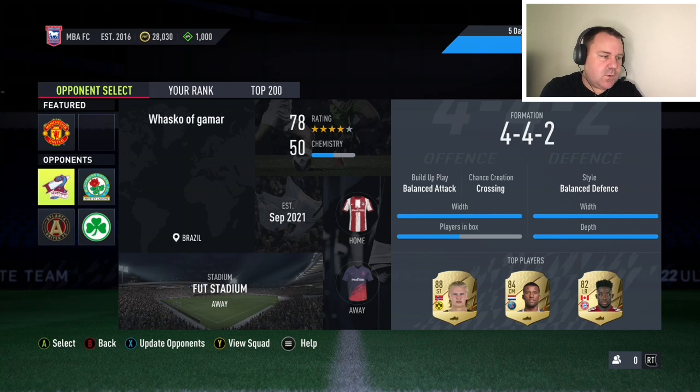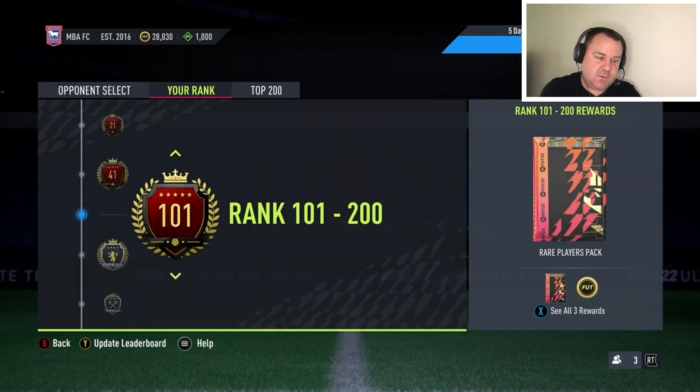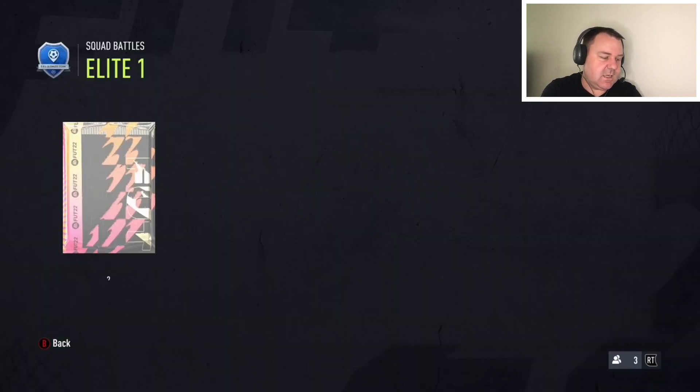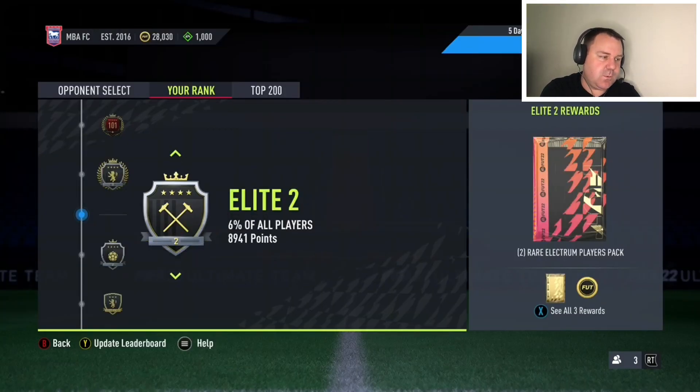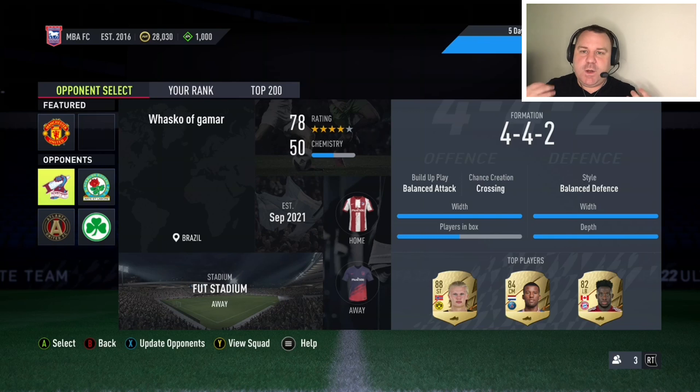The aim of squad battles is to get as many points as possible to achieve whatever rank you're looking for. For a lot of you, that's an elite one finish so you can get your 26,000 coins and 250k packs. It takes a lot of time, so you want to get as many points per game as possible to reach your rank quickly and avoid playing unnecessary extra games.